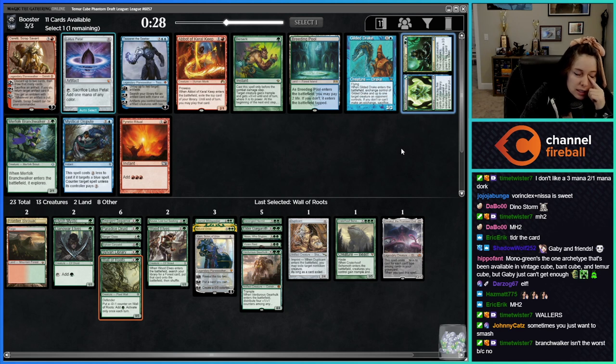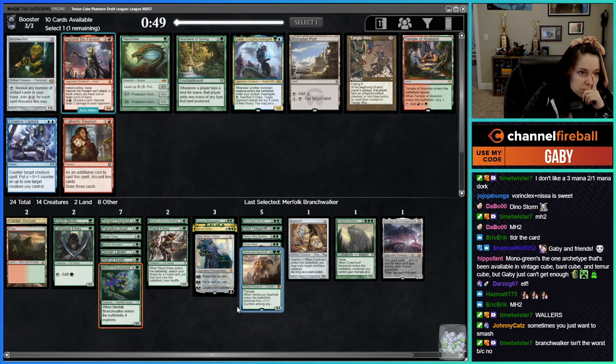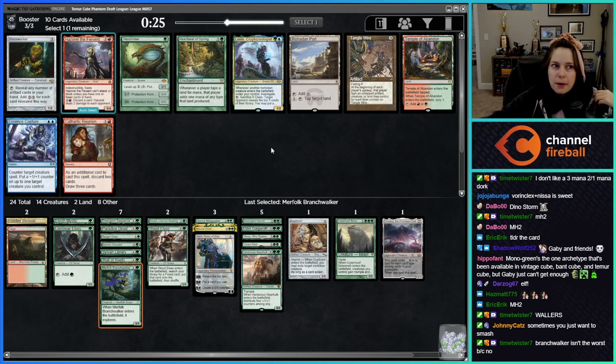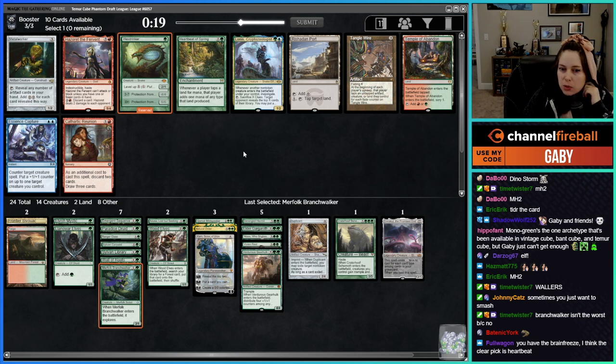Branch Walker isn't the worst because of Natural Order — I don't think we're playing it though. Hex Drinker — that card's not bad. I think I want it. Sometimes you get all the way to protection from everything and you just win. That card can be pretty cool.